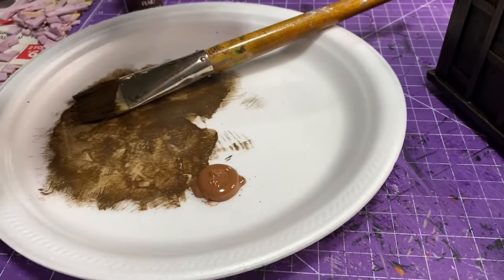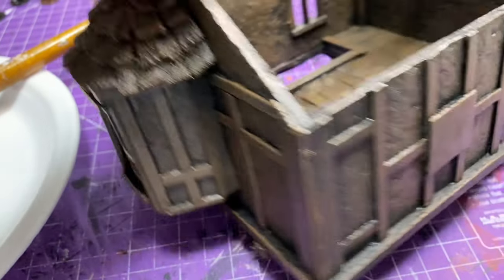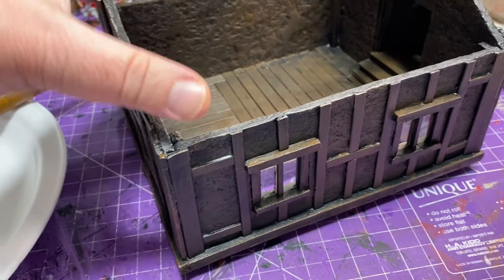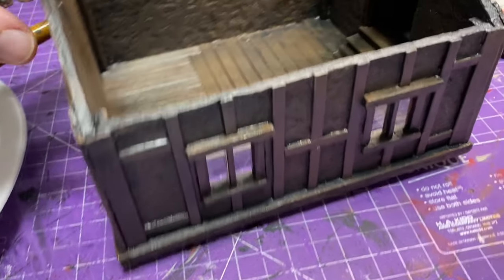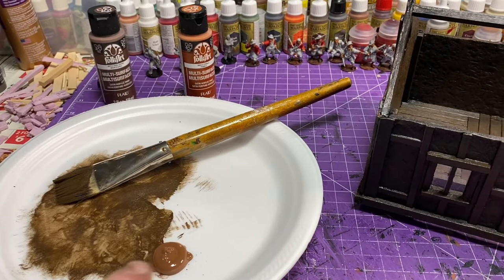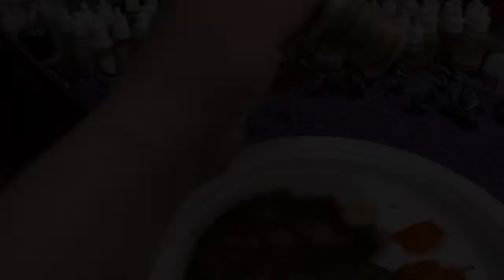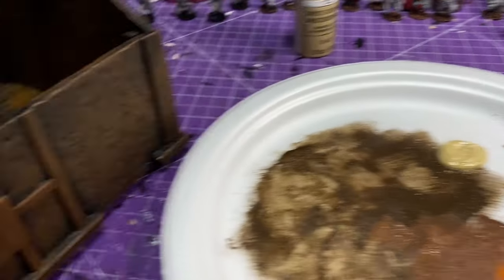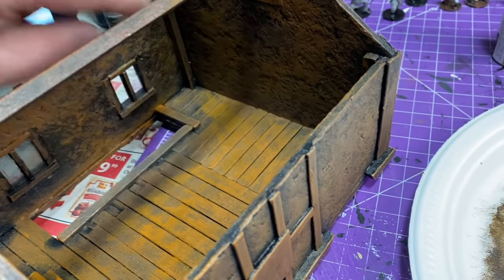That's Bark Brown and Pueblo — I'm going to put all that on there. Just going to dry brush it on with that big brush and add all those colors in. That's going to give me a nice base to this building. All those layers of craft paint really seal it in and make it nice and sturdy. I mentioned I don't use Mod Podge — I just use multiple layers of craft paint and it works just as well.